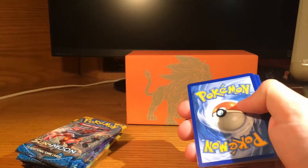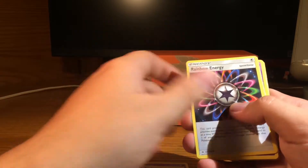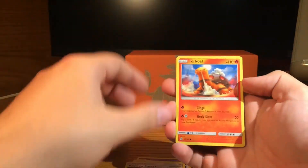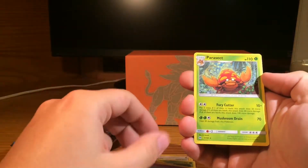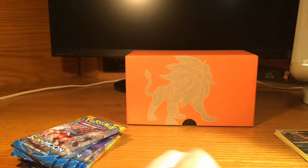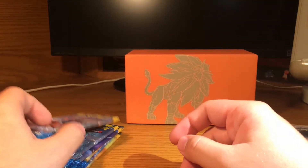Let's hope we get a few foils and maybe a GX or two — that would be cool. Three to the front: Hypno, Trumpbeak, Rainbow Energy, Grubbin, Zubat, Torkoal. There we go — Rowlet, Drowzee, a reverse Energy Switch, and a Parasect. So far nothing, but that's okay. Sometimes it takes a little while to get the ball rolling — sometimes you just hit a dry spell to start off.